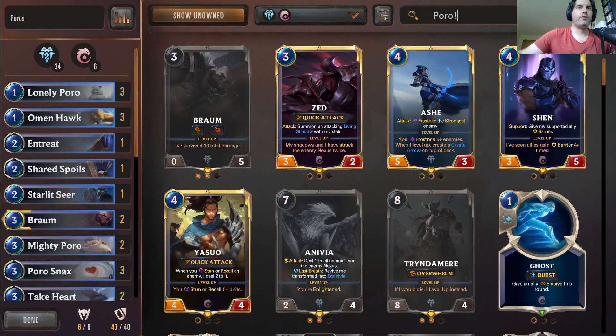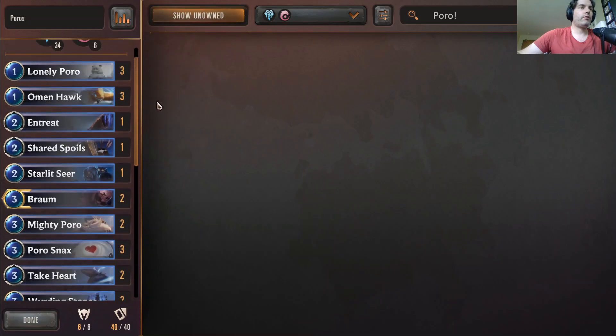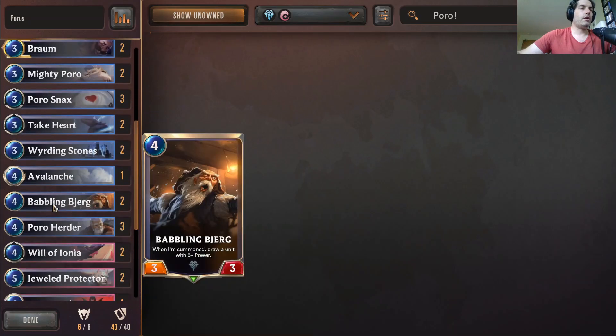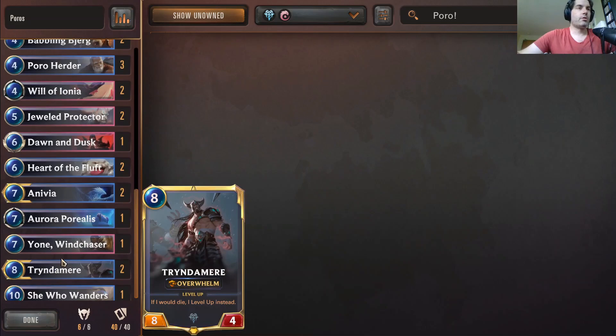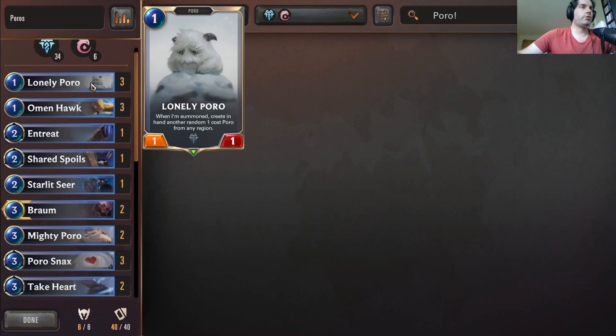Hey, welcome back to another episode of Ruining Your Weekend where we're playing some Runeterra. We're gonna have some fun with poros — if any of you play Braum in League of Legends, you know how fun poros can be. For the deck, the champions we're playing are Braum, Anivia, and Tryndamere, with a theme mostly around poros.